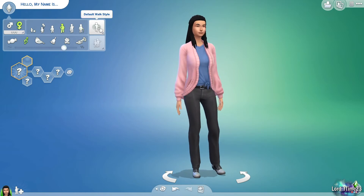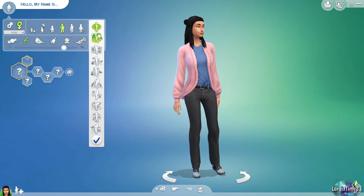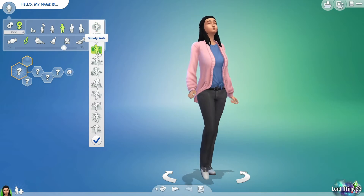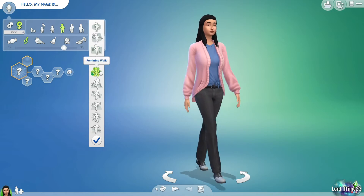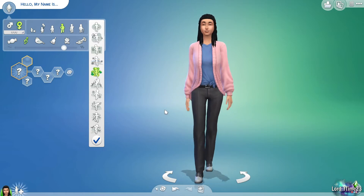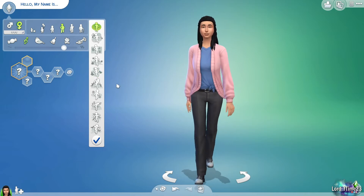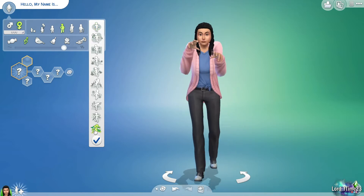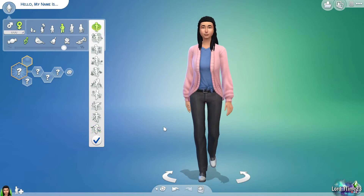Over here we have default walking style, which honestly I don't usually change. The only time I ever do is if it's like a rich person — I might give them a snooty walk — or maybe for a model or actress I'll give her something with a little more sass. For most of my Sims I just leave it on default. Some walking styles like the vampire one might come from a different pack, but for the most part you should have the same ones I have here.